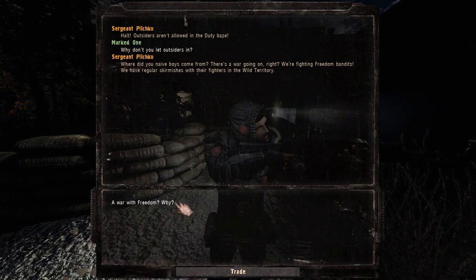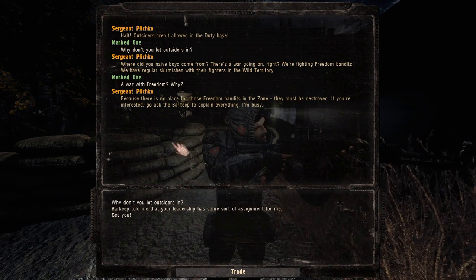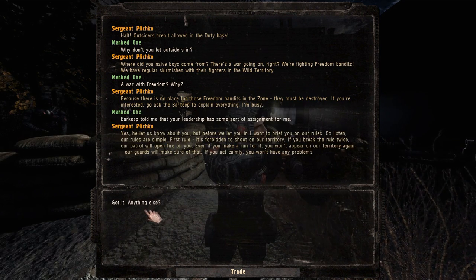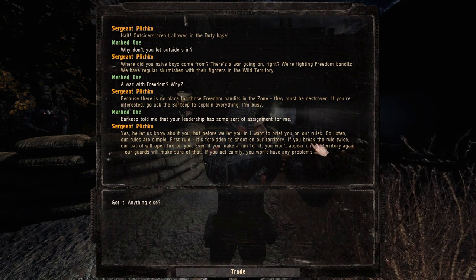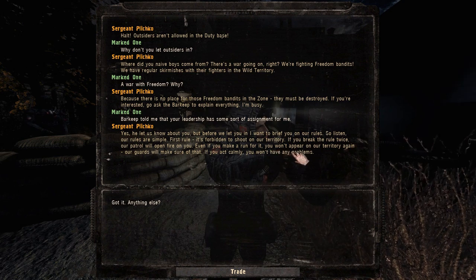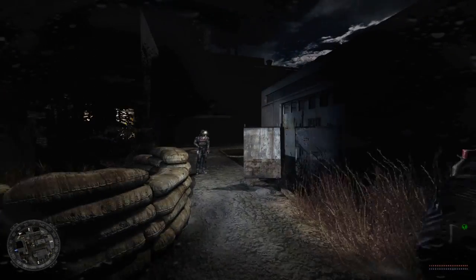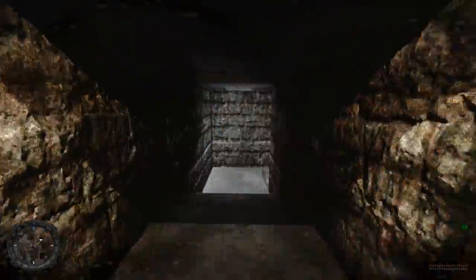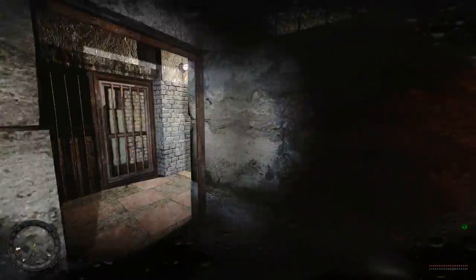You don't let outsiders in? Okay. Where do you naive boys come from? There's a war going on - we're fighting Freedom bandits. Because there's no place for those freedom bandits in the zone - they must be destroyed. Barkeep told me your leadership has some sort of assignment for me. Before we let you in, we need to brief you on our rules: you're forbidden to shoot on our territory. If you break the rule twice, our patrol will open fire upon you. Okay, you can pass. So this is Duty's headquarters. There's a lot of Duty soldiers here.